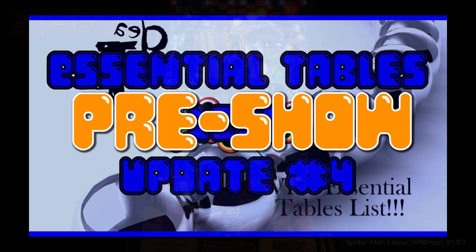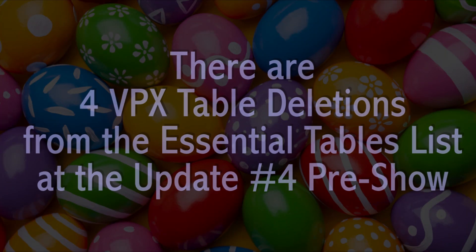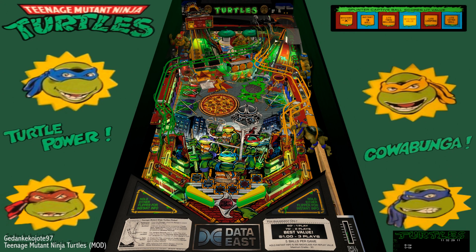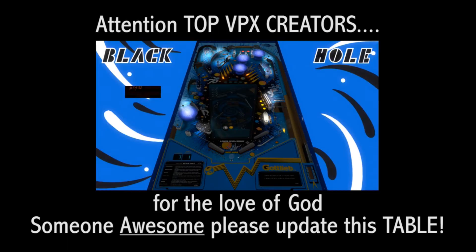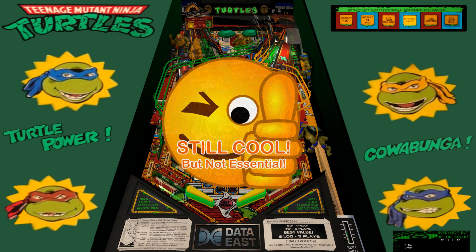We are going to be starting update 4 by saying goodbye to a few tables in the list, starting with Gedankakohote97's Teenage Mutant Ninja Turtles mod. Although TMNT is a quintessential Data East action table and I strongly recommend that you give it a test, it is not yet at the level it needs to be to be on this list, and for the same reasons that Black Hole is not on this list, we are going to have to bid this table farewell at this time.